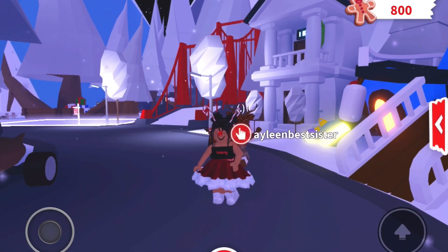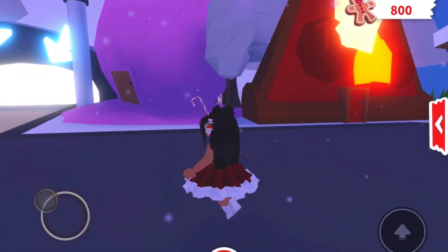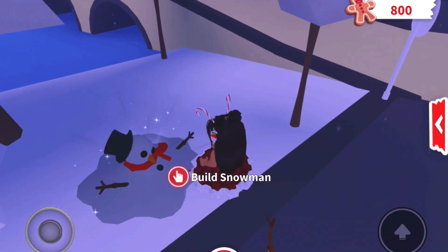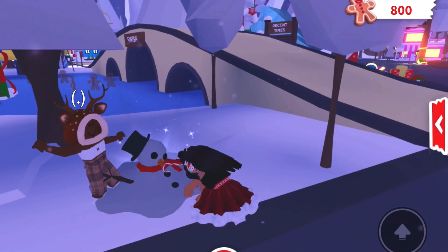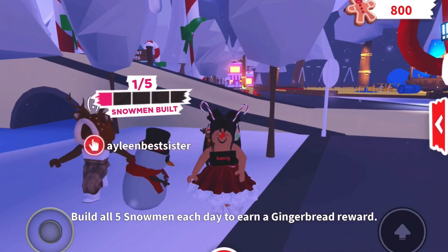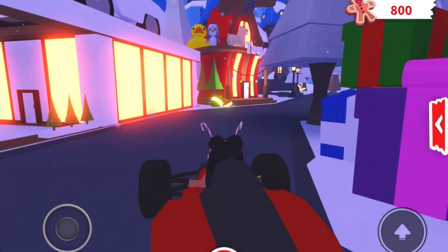The next way is to rebuild a snowman. Next to the ice cream place over here, you just have to help rebuilding the snowman. There are also five snowmen — right now we got one, so let's find the others.